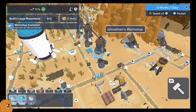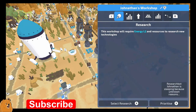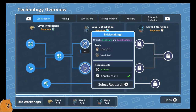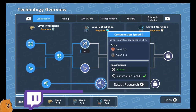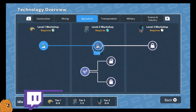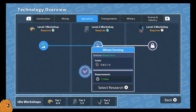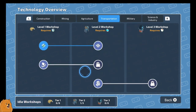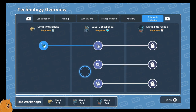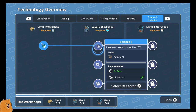Hey everybody, McG here. Welcome back to Colonists. We currently have an idle workshop, so let's plan out some research. I was thinking brick making - we're probably going to need that. That's probably going to be quite important, so we can upgrade construction speed. And oh yeah, wheat farming - we need that as well.